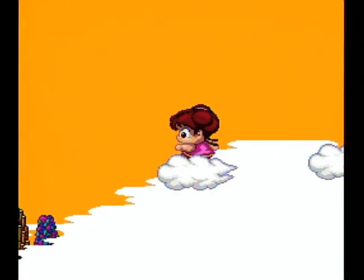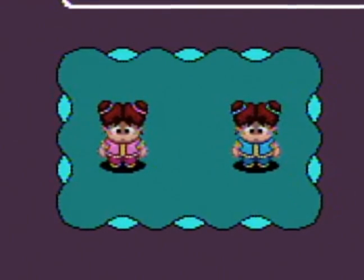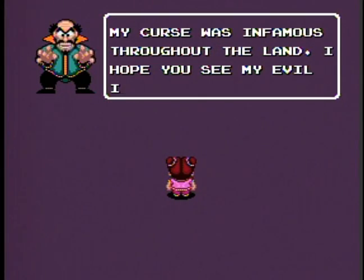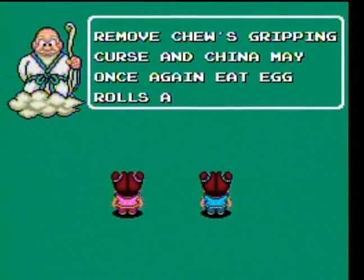And Chu Man Fu is no exception, as you take the role of either Lala or Ling Ling, twin sisters on a mission to defeat Chu Man Fu and his army of evil henchmen. Apparently Mr. Fu has been sneaking around, stealing everyone's egg rolls and fried rice. Ho ho ho, bad Fu.